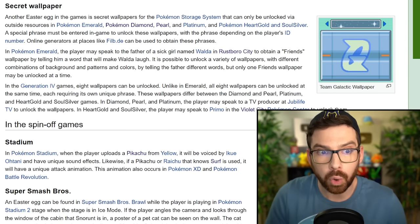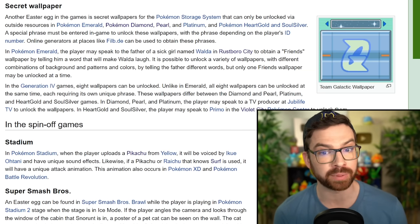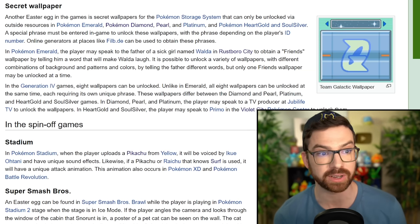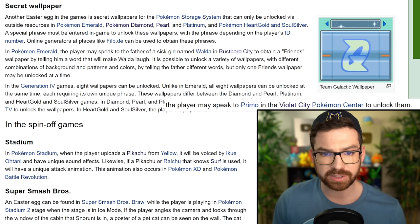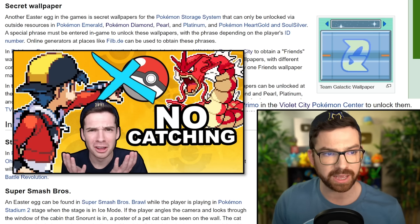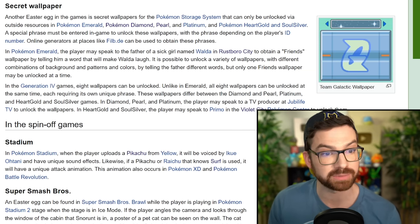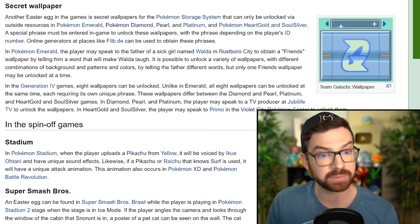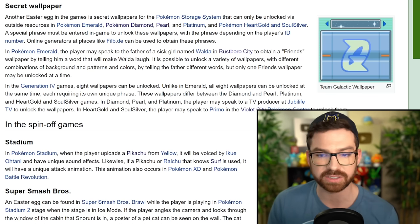Another Easter egg in the games is secret wallpapers. They can only be unlocked via outside resources in Emerald, Diamond, Pearl, Platinum, HeartGold, and SoulSilver. A special phrase must be entered in-game to unlock these wallpapers, with the phrase depending on the player's ID number. Oh, is this like Primo? Yeah, that's how I got those secret eggs in HeartGold and SoulSilver for my no-catching challenge years ago. A friend's wallpaper involves telling him a word that will make his sick daughter laugh — kind of sad. Eight wallpapers can be unlocked in Gen 4. You talk to the TV producer in Jubilife or Primo in Violet City.